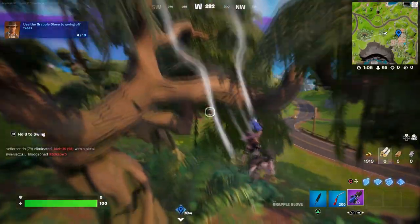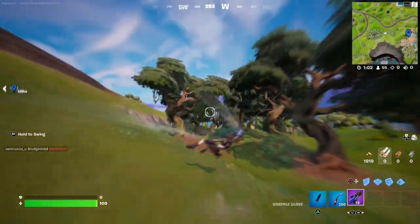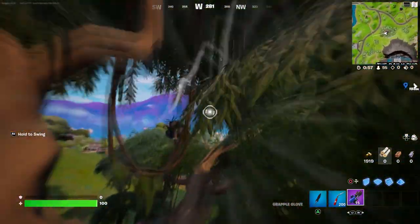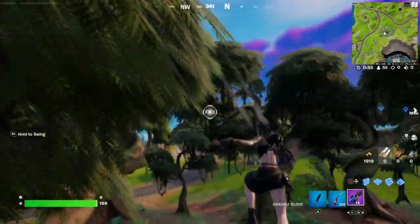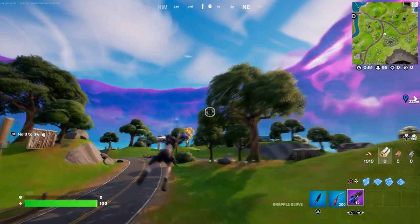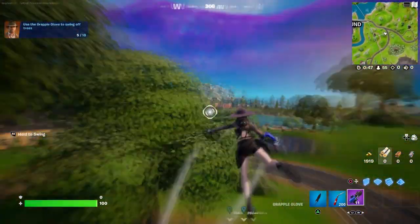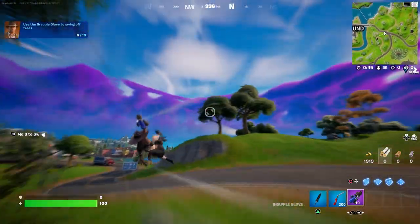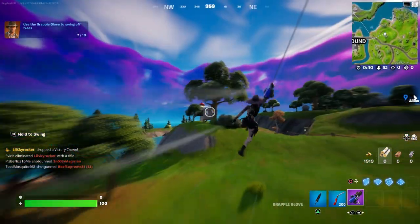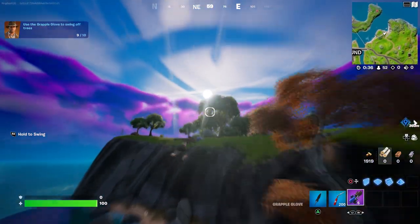Do not use the same tree — make sure they're all different. As you can see, I noticed I was swinging on the same tree, so I switched to different ones. Make sure you swing completely, like that, so it counts as one. Don't just jump off right away — swing fully like that, and keep doing it. That's how you complete the challenge.